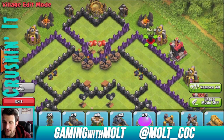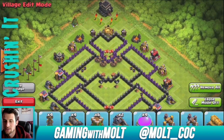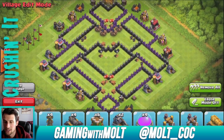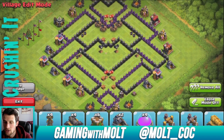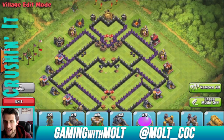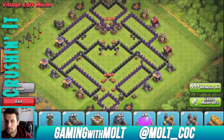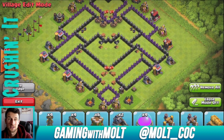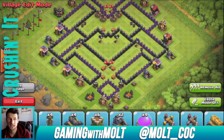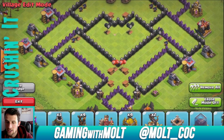This is a new town hall 9 farming base. I'm in eraser mode so you guys can see the frame of this — if you want to take a screenshot, here it is. It already has all the traps in it. I don't know what I'm going to call it, maybe like the Maze Base or something. My most popular base ever is the Hurricane base design for town hall 9. Hurricane and Whirlpool are both my most popular base designs. But let's go ahead and jump into this.